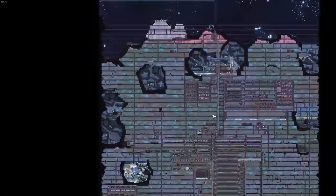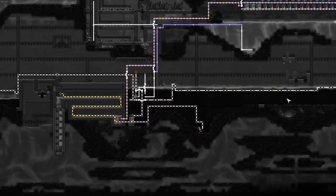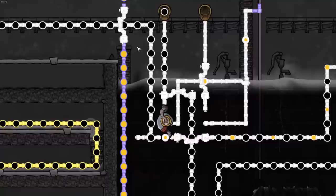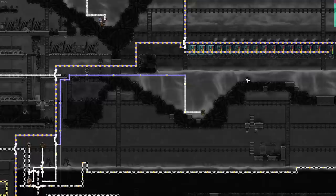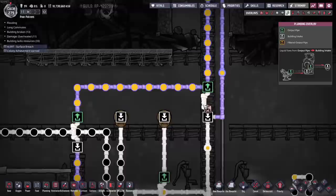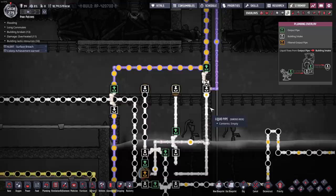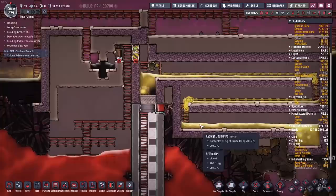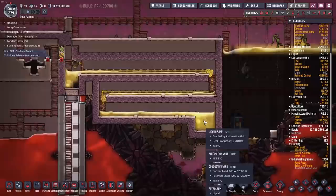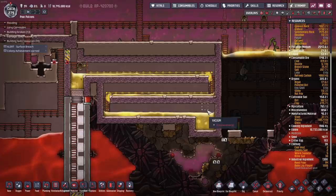Before getting into that, let me cover one of the mistakes I made - to do with the petroleum boiler. There's a pump on each end filtering oil out of both ends, the crude oil gets dropped down here, and then the petroleum gets filtered out and sent to our petroleum storage. What I meant to do was have overflow petroleum go along one line, but I left a bridge in place, so instead the petroleum comes out of the filter and gets priority to go the wrong direction. This has filled up with way too much petroleum - about 400 kilos, when it should only be about 10 kilos of pressure.